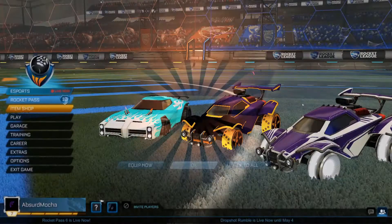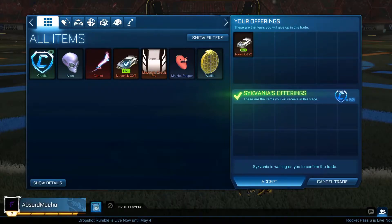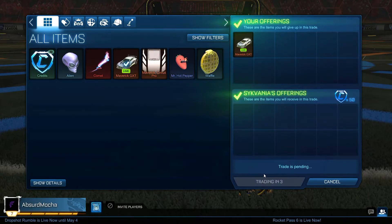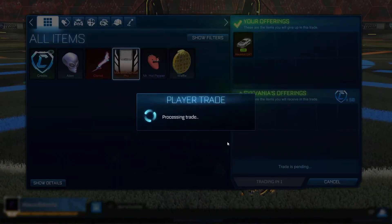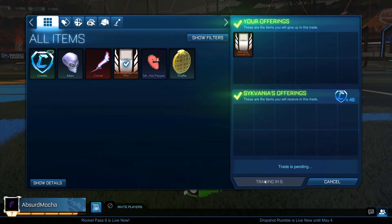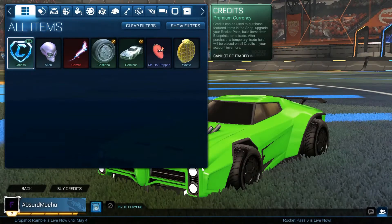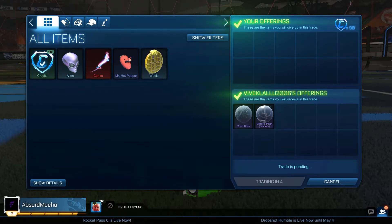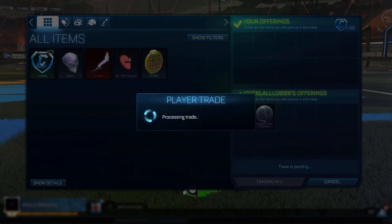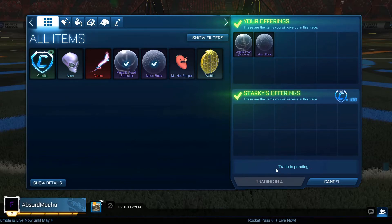I took the Dracos and traded them for a rare, two uncommons, a Lime GXT, and a Maverick Circuit Pro — apparently worth about 50 credits each, which I thought was a great deal. I sold the Lime Maverick for 50 credits and then sold the Maverick Circuit Pro to the same guy for another 40 credits — so I got 90 credits for my Dracos when I had only expected around 70. Even better, I got two more non-crate very rares and sold them for 50 each to the same buyer.